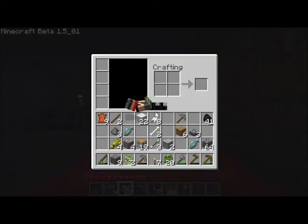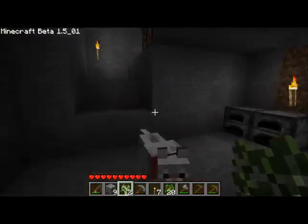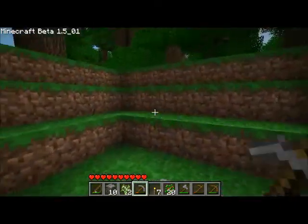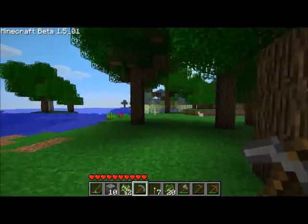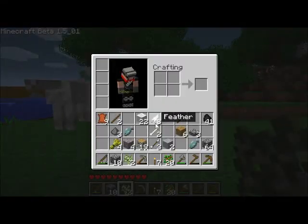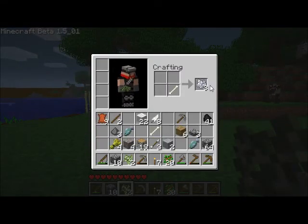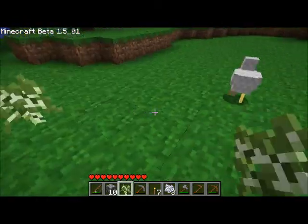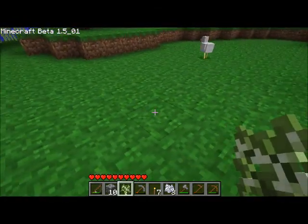Over here you see me lying with a sapling in my bed, and now it's day. We can plant some saplings now because during the night there's no light. We could use torches but it's dangerous because of the monsters. So now we are going to use bone meal on these saplings, which makes it a bit easier.